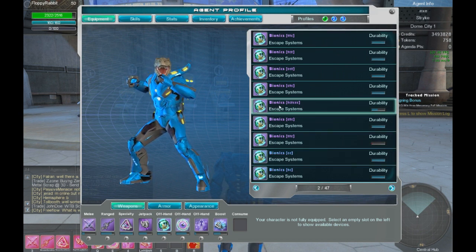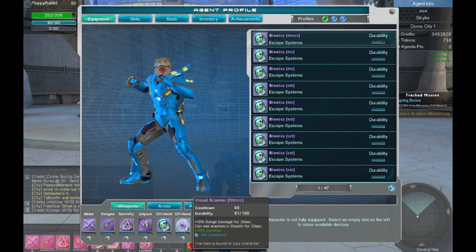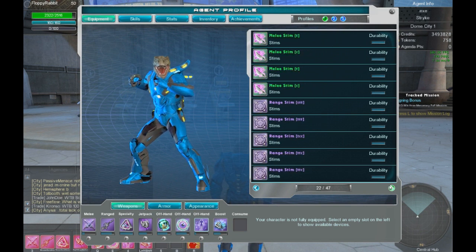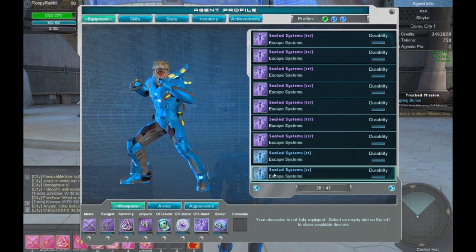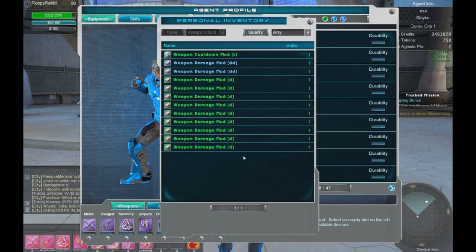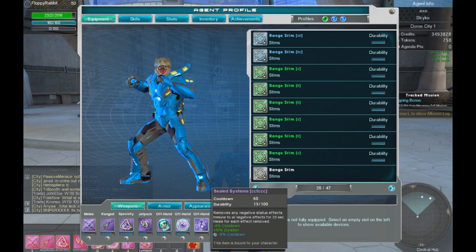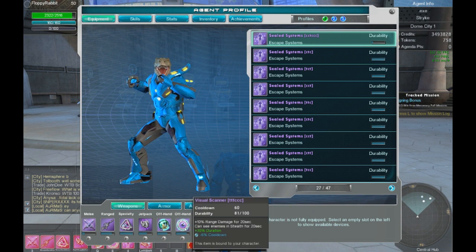Do I have a CCC? I do. I don't have a modded one, but there it is. Visual Scanner, TTT, and Sealed Systems. You could always put a Health mod on Sealed Systems — it'll heal for a bit more. I have a CCC Sealed Systems, but the question is do I have a mod? No, I do not. But you can switch your systems out for Rangedim or Vulture Vision — I would probably switch it out for Vulture Vision so I have a 10% damage buff all the time.